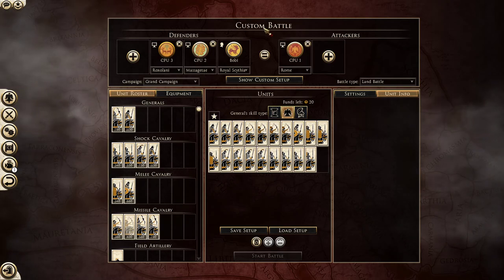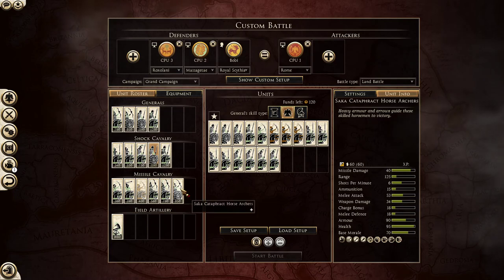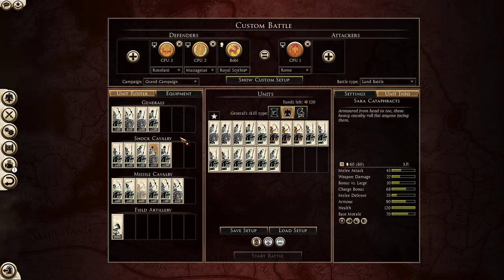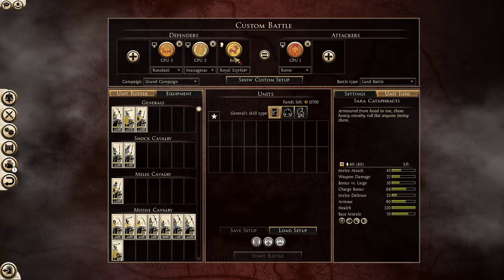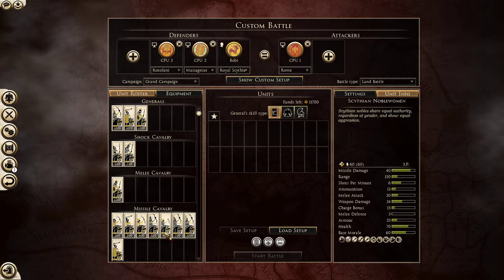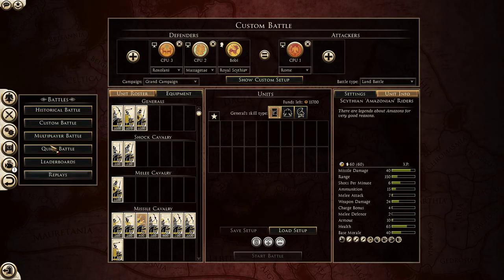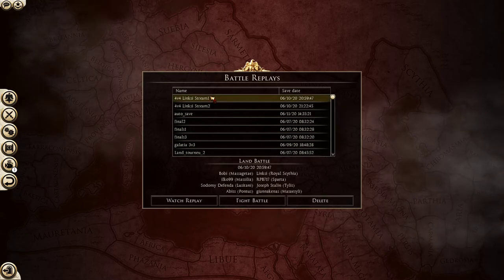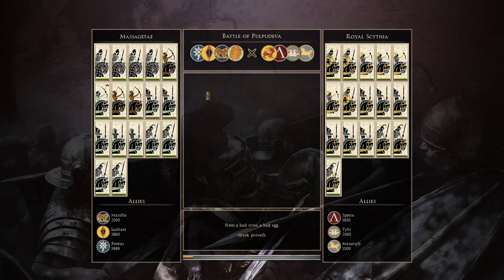Massagetae relies heavily - like extremely heavily - on the Saka Cataphracts, and to bring something else only against Roxolani, to be honest, and maybe against Parthia or Armenia or something. Against any other faction Massagetae will spam Saka Cataphracts, and Roxolani is even more heavily reliant on the City of Nova Women and Amazon Riders. But yeah, I have a replay for you guys which is a 4v4 which I played on a stream of a fellow YouTuber, showcasing Massagetae against Royal Scythia.